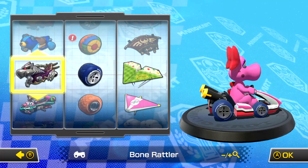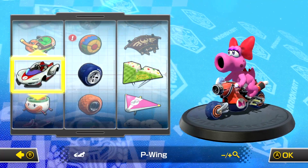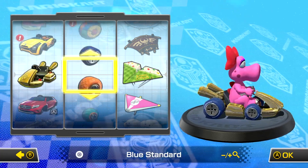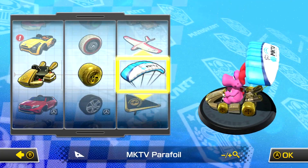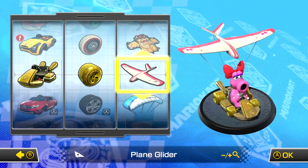Now, what cart should we have her in for this 200cc? I actually recently unlocked the gold cart. I took my time to unlock the rest of the gold items, so I'm going to use that. We're going to put on the gold cart and the gold wheels. Let's find those gold wheels — here they are. And let's do the plane glider.